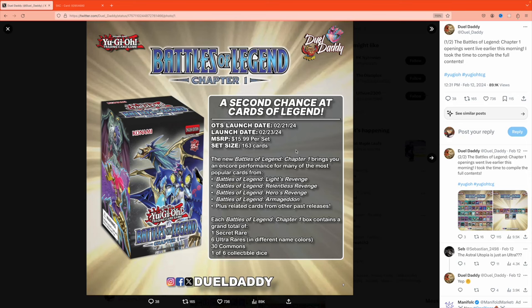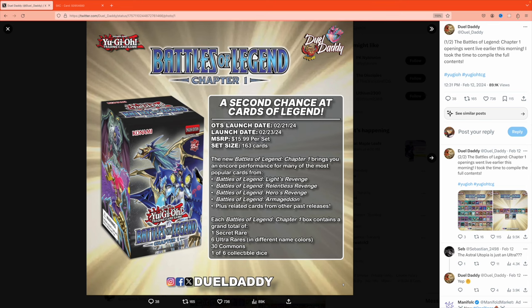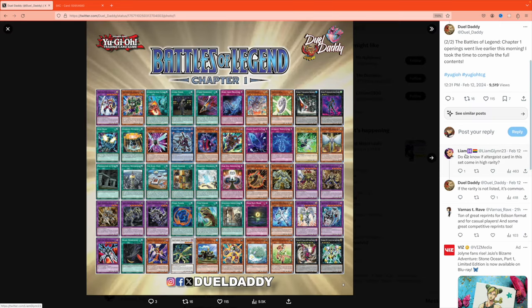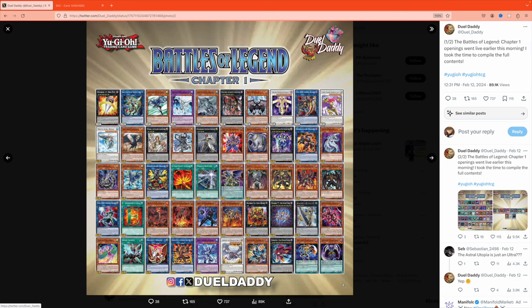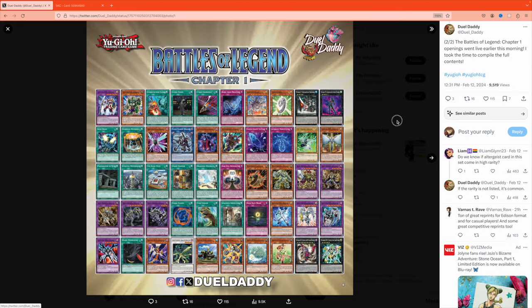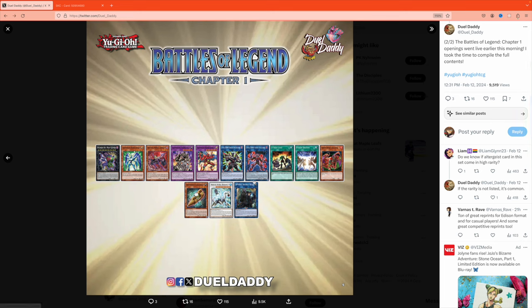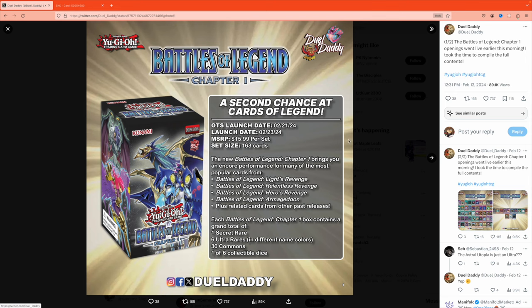What is up guys, welcome back. We gotta talk about Battles of Legend Chapter One. Dual Daddy provided all of the cards that were released in this set, pulled from YouTubers unboxing it since some have early access. I wasn't sure if it was the complete set, but doing a quick math check — 50, 100, 150 plus some change — yeah, 163 in total. Holy shit, okay.